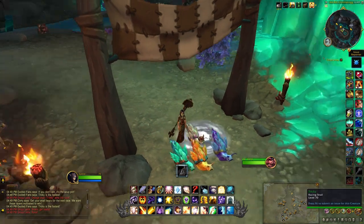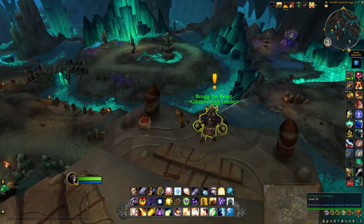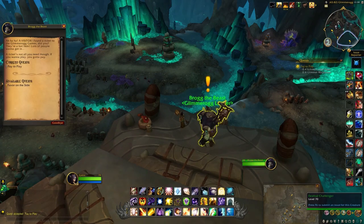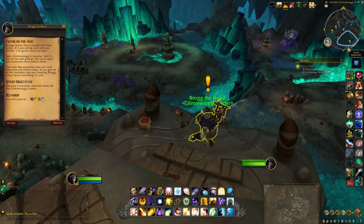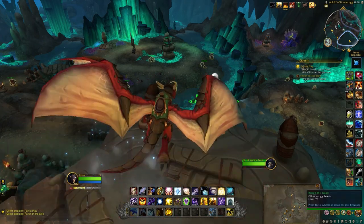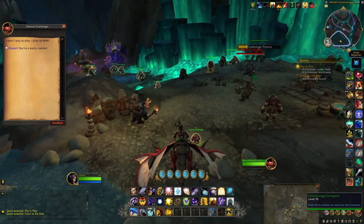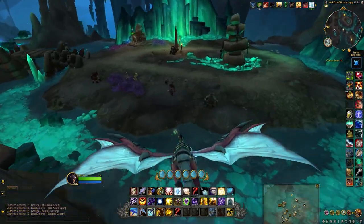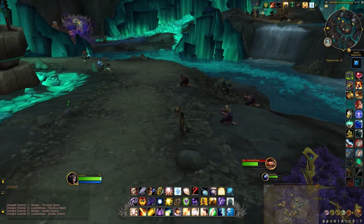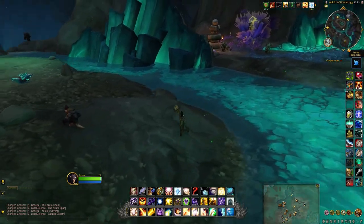So to do that you'll want to come to this NPC who is actually overlooking the racing track which is right down there. You'll want to pick up his two quests: Pay to Play and Favor on the Side. They don't actually take too long to do. If you want to kill the mobs around the snail track then feel free to do so, although that can give you a little bit of an advantage if it starts attacking the snails that you're not trying to help that day.